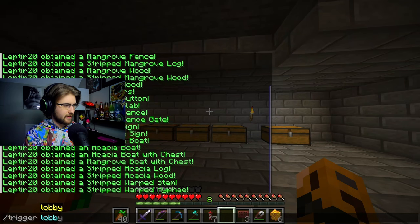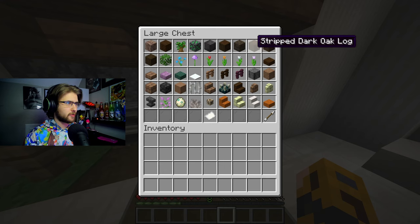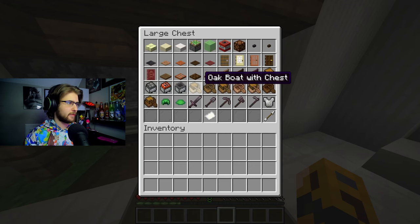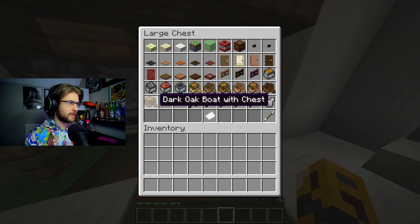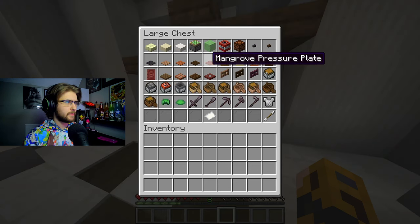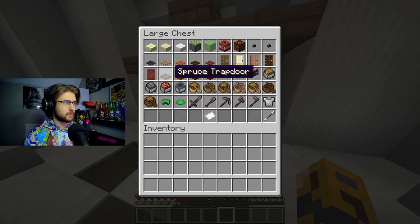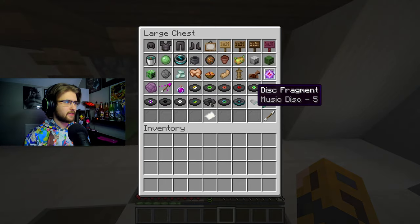Let me quickly make sure that's the case. Looks like I'm correct - all we have left is the dark oak, followed by the jungle fence and dark oak stuff, and then we have our boats to complete as well. I'll also need to make the pressure plates - I didn't do that, nor did I make the trapdoors for the mangrove, the acacia, and a spruce one as well. The next big thing should be the music disc.